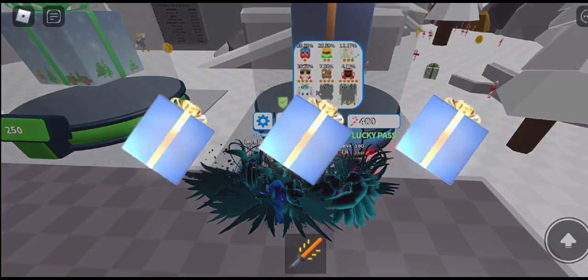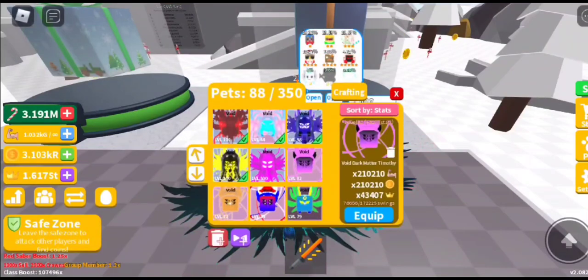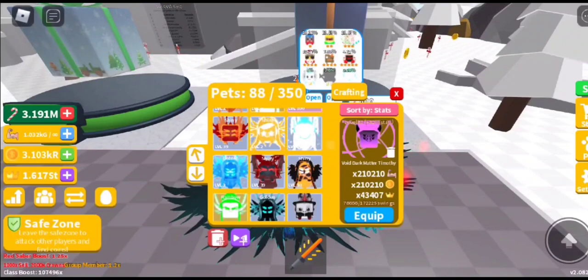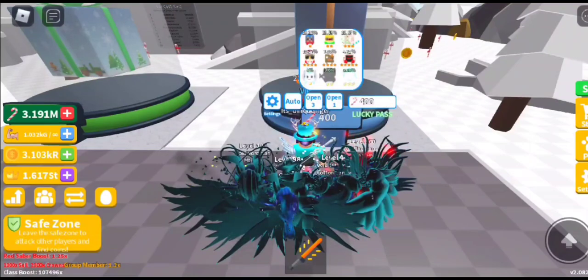Something pretty rare just happened — I got the new triple moon pet before the double moon pet. That's quite rare; I haven't had that happen in a very long time. Let me have a look at it — there it is. It's called Snow Angel. I'll show you everything once I get the double moon. I didn't expect to get the triple moon that quickly.